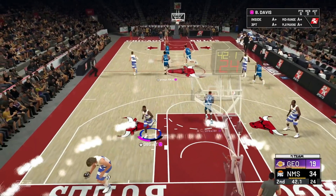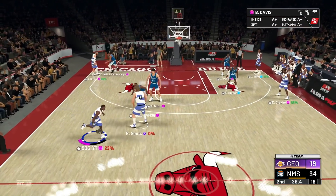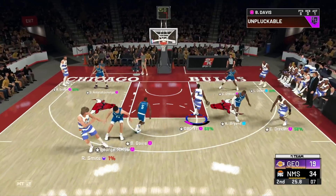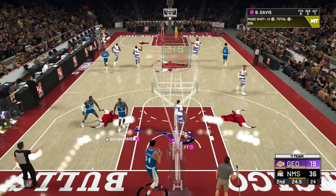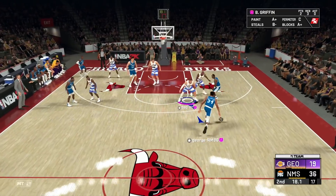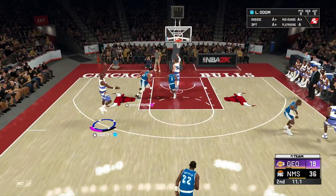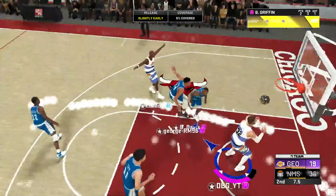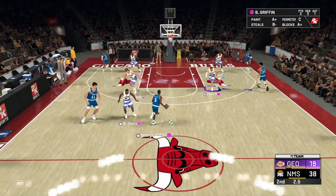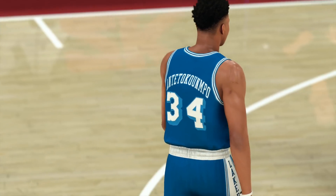We're still comfortable at 19 points up at halftime. Once this gets to maybe 7, then I'd worry, but right now he's comfortable. Tough shot bad release. 19 point halftime lead — be a bit of a disaster if we lost from here but we should be okay. Kick to Blake for two, knocks it down — we are well and truly hammering this guy now. Don't let him feel like he can get an easy shot.